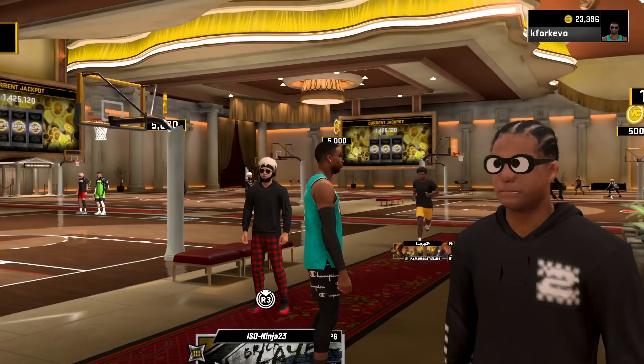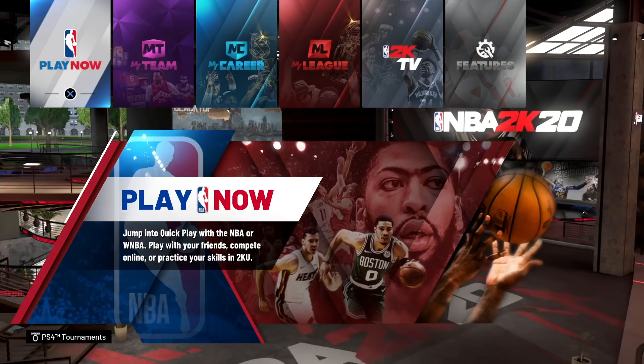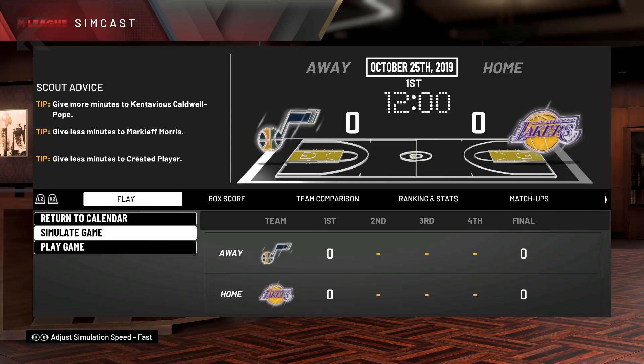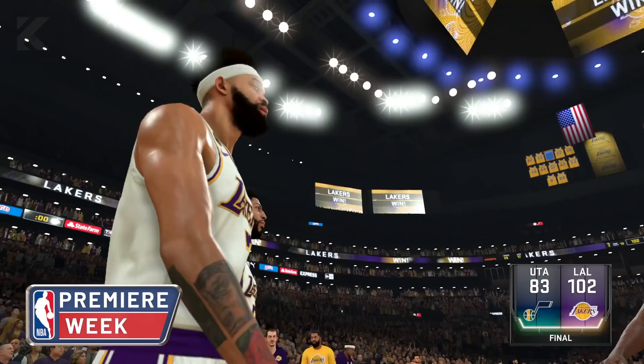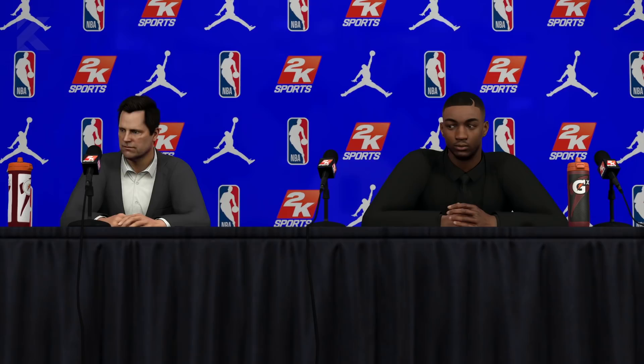If you have a little VC to spare, head to the ANIA building and play against other people for VC in the stage — it won't be easy but it's an option. Another quick method is in the MyLeague game mode: sim up until the last minute of a game, play out that last minute, and earn VC for the game. There are plenty of videos explaining this in more detail, but it's a solid way to earn quick VC.